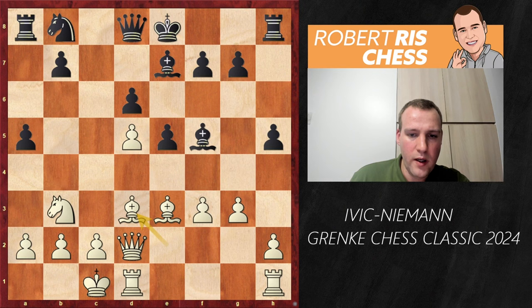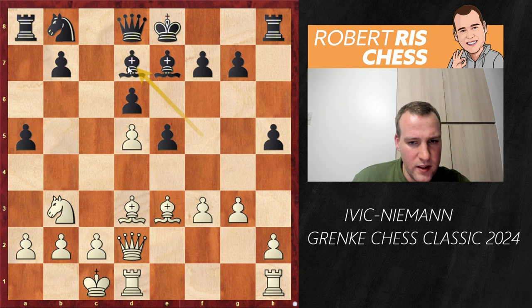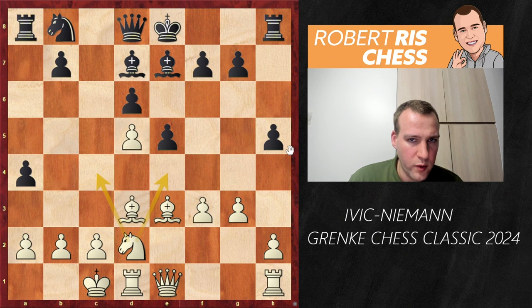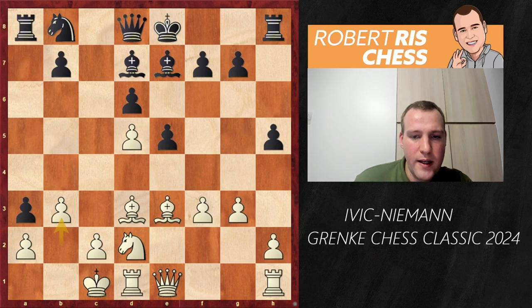But Hans, definitely still well prepared, goes for the move Bd7. He doesn't want to go for the exchange of light-squared bishops, and I think that's a good move. It has been played in two earlier correspondence games. In those games, white had to make some space for the knight to be able to drop back to d2, and there followed the move Qe1. This may look strange at first, but if the knight can come back to d2, it has nice prospects coming via d2 to c4 or e4. In case of a3, you just block with b3, the a-file remains closed.